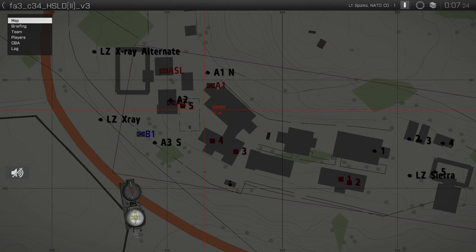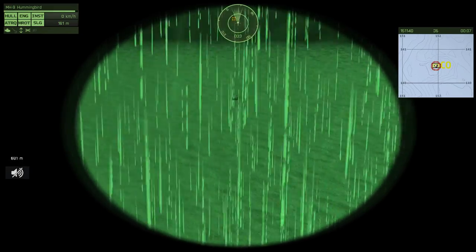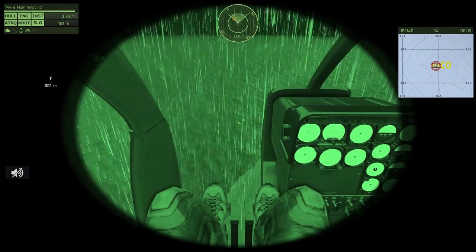Now Kev, how goes it? Acceptable. How bad are the losses so far? Anyone taking any losses? Nope. Alpha 2 is all here. Good shot up, but we're fine. Bravo 1? Clear where it's supposed to be. Is Alpha 2 clear to advance? Yes, you are.